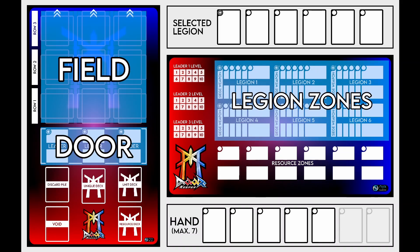And then on the right there, we have our legion zones where we have up to six legions. And beneath that, of course, are the resource zones, which are already labeled.